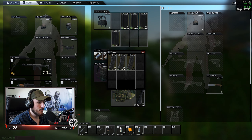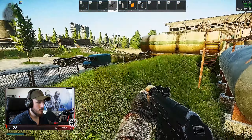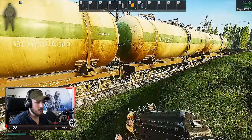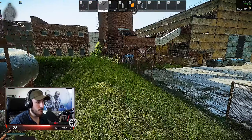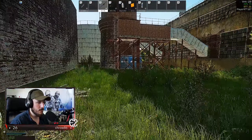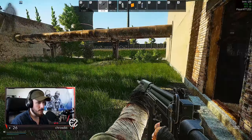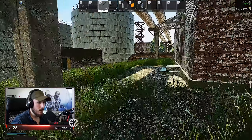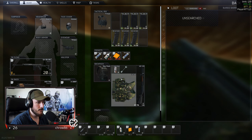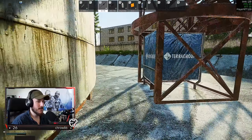BP ammo — not going to lie, BP ammo is always nice. Okay so we have a couple of choices here. What I'm going to do is circle the map the way you normally would on a PMC and see if we can scavenge some stuff from some of the ground caches, maybe run into a PMC or two. I would be surprised if we start running into PMCs but you never know. Already completely scavenged — alright, that's what happens with scav raids normally anyway.